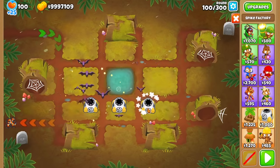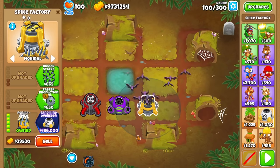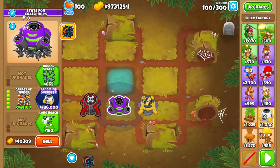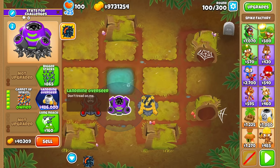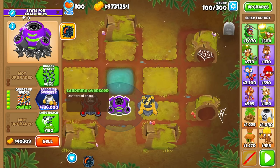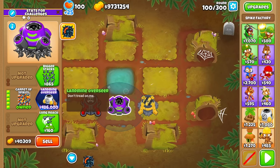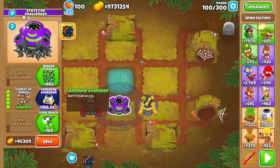Let's go for all three of the Spactory pads and see what Depleted Nova has for us in store. So the upgrade is called Landmine Overseer. Description: don't tread on me. Yeah, that sure tells us a lot about what it's going to do. Let's just buy it — 486k.